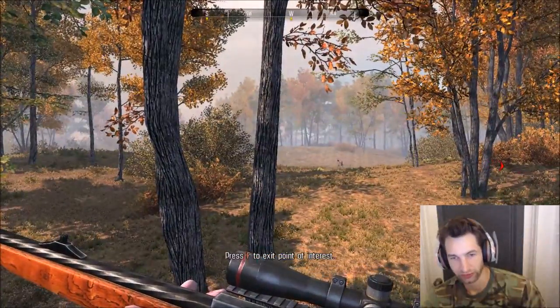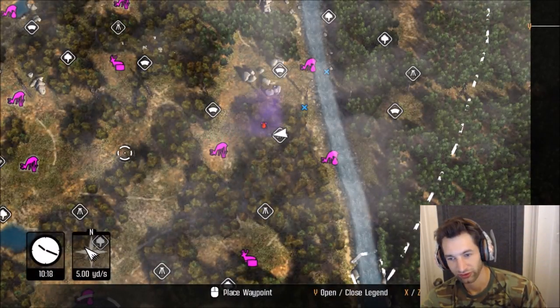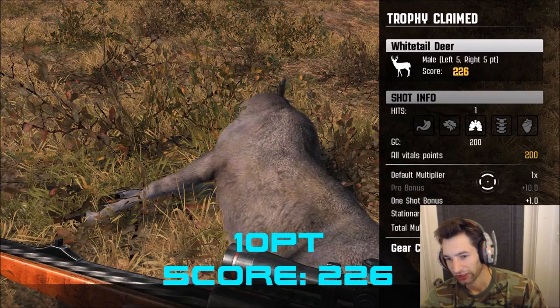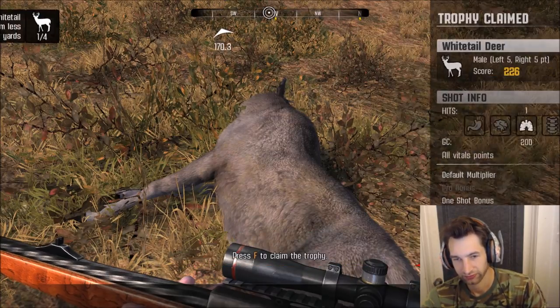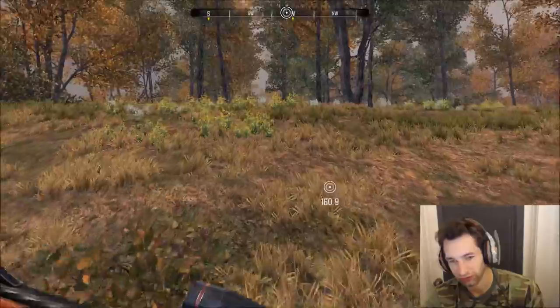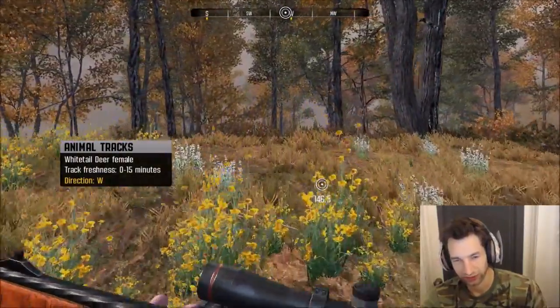Let's watch where these deer are all headed and mark the direction. Let's pick up our buck. We got 600 gear credits earned because we got one lung, and a total score of 226. He was a 10-pointer, so not bad. Now we need to get three more deer at 60 yards or less with the 7mm. We're going to track these ones down here.